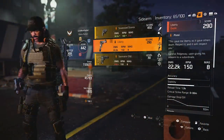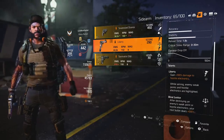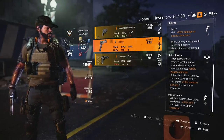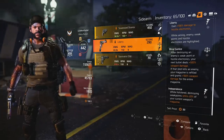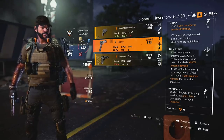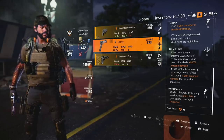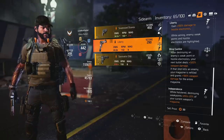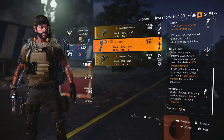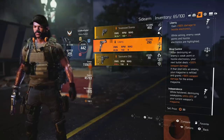Sidearms aren't particularly useful in The Division 2, however this one has the potential to be a beast as long as you craft it at a high gear score because of its talents. For example, you can gain 100% damage to hostile electronics while aiming for their weak point, and after destroying an enemy's weak point your next bullet will do 500% damage — and if that shot kills the enemy, you get 100% weapon damage for the rest of your magazine. On top of that, while the gun is holstered, destroying weak points refills 20% of your current weapon's magazine, so it actually has benefits to just keeping it on your back even if you're not going to use it.